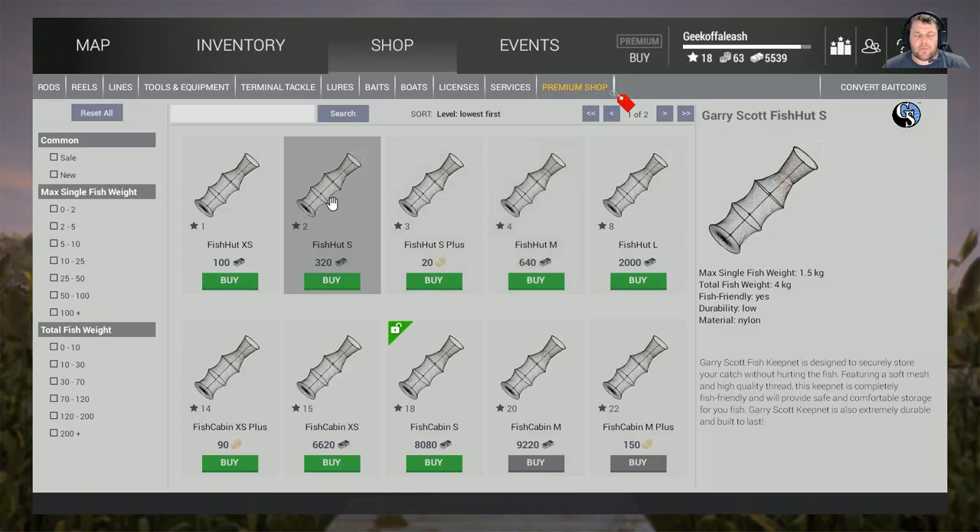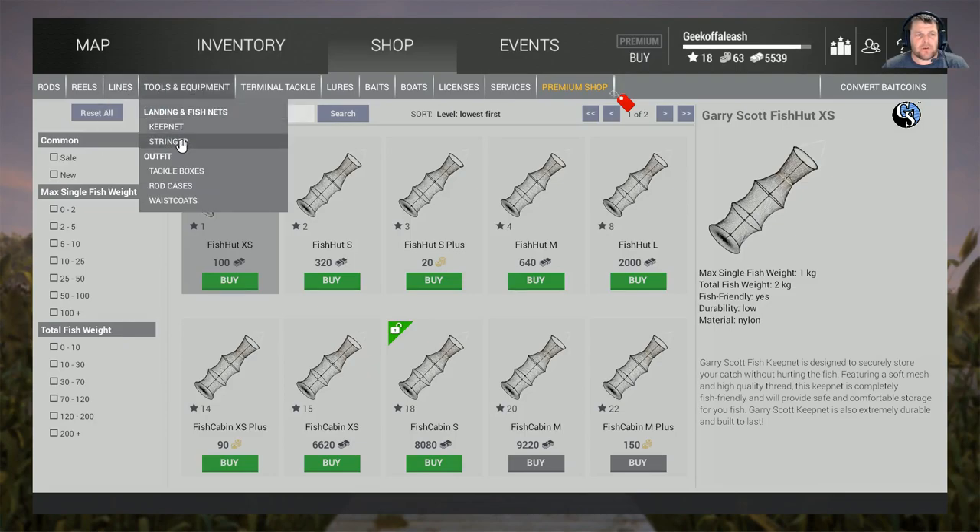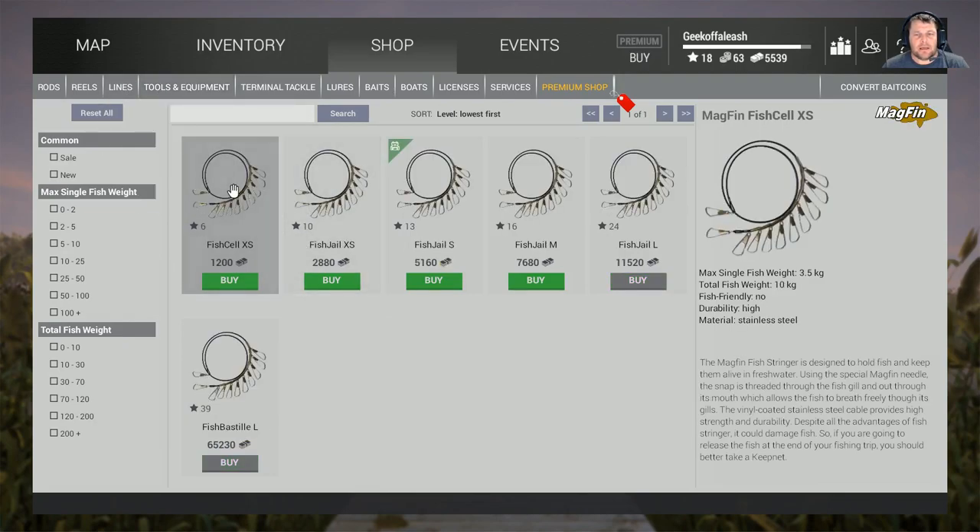It stops you from catching and going back. Because you're in the lake there's no travel costs, which means when you go back you can go back and forth as much as you want. I actually kept the first net up until I think I was level six or seven, and then I upgraded straight to the stringer.